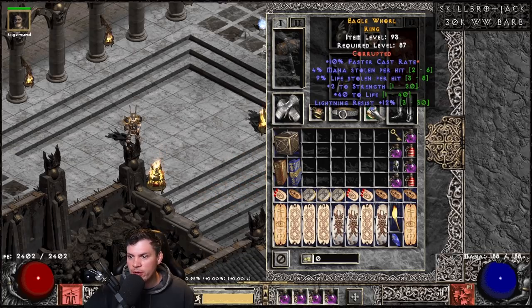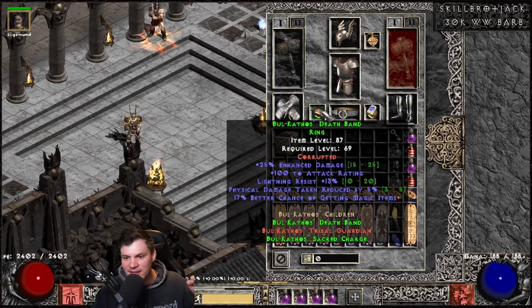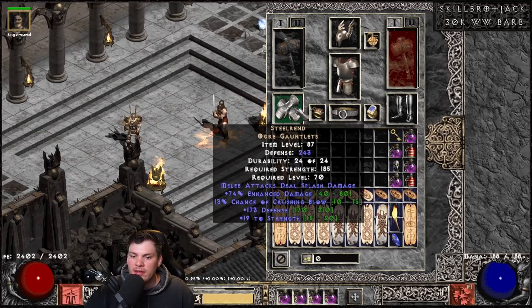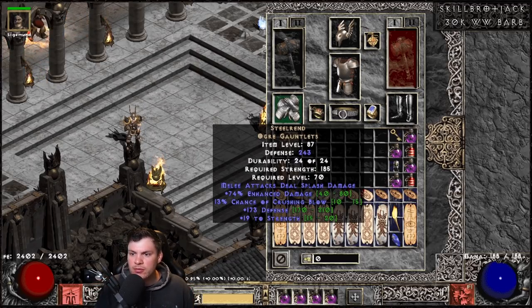He has a Corrupted Dual Leech Ring with 4% Life Leach and 12 Lightning Resistance, and a Dexterity-corrupted Nosferatu's Coil with 10% Deadly Strike — that stat is changed from LOD. There's also a BK Ring corrupted to have Magic Find, which adds enhanced damage as an additional set item bonus. Then Steel Rends gloves for 74% ED — he needs to hit the 243 strength breakpoint for Gavel of Pain anyway, so 185 for Steel Rends is not a bad choice, especially with the nerfing of Laying of Hands.